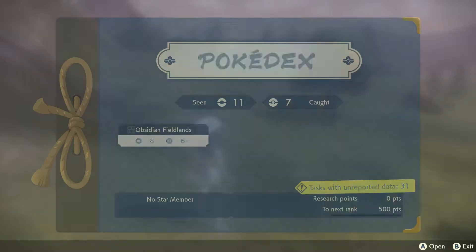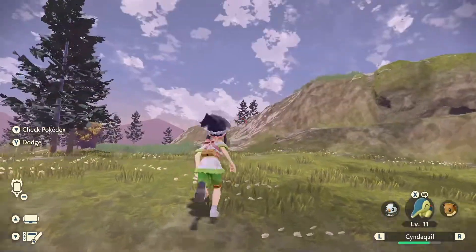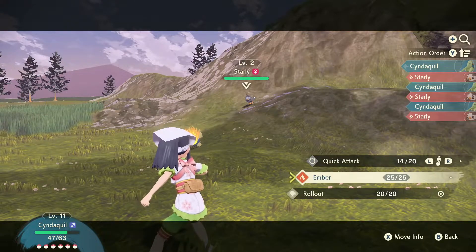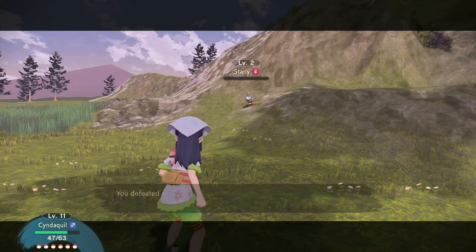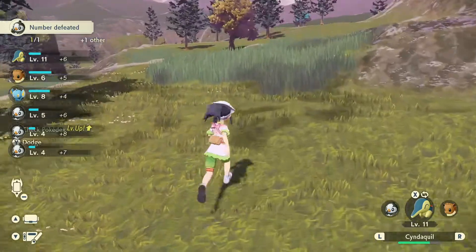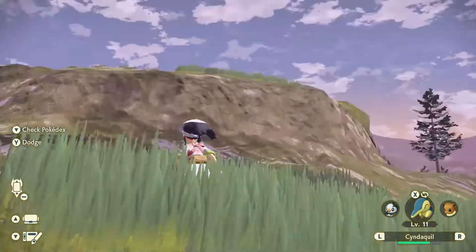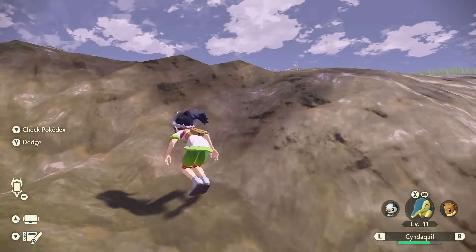Apparently we have two different form types. Let's battle this one then — Starly, come here. Starly is keeping its guard up. We'll go ahead and use Ember — that's gonna knock the Starly out. We do need to catch another Starly without being seen. Let's see if we can spot another Starly, maybe up this hill a little bit. There's something up here.